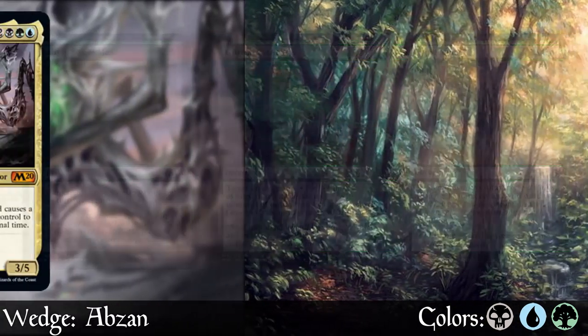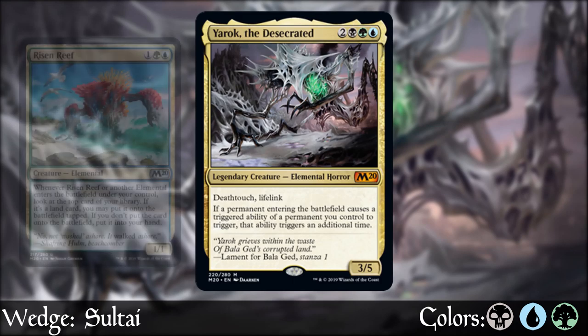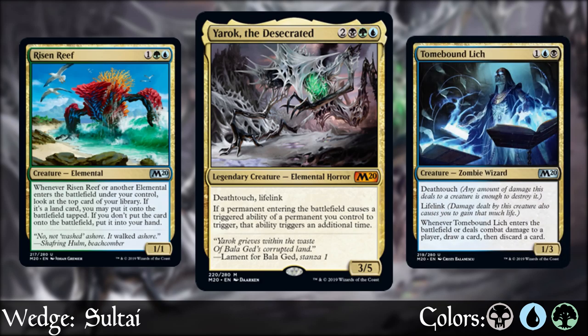To round out our wedges, we have Sultai with blue, black, and green, and their focus is enter-the-battlefield effects. Risen Reef is back as a prime example. Blue-black shows up with Tomebound Lich, which allows us to loot a card when it enters the battlefield or deals any combat damage, and is incredibly annoying for your opponent to deal with.